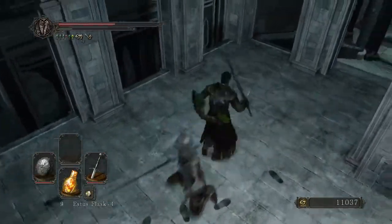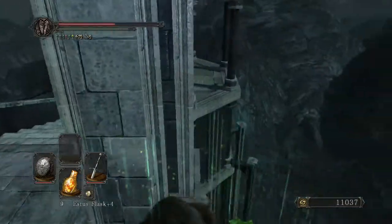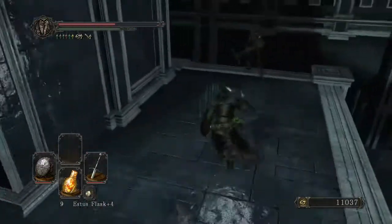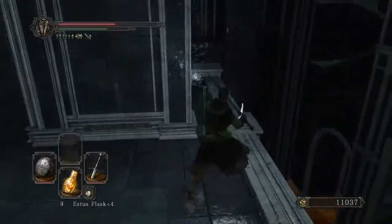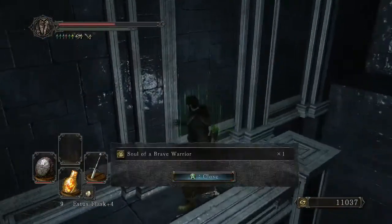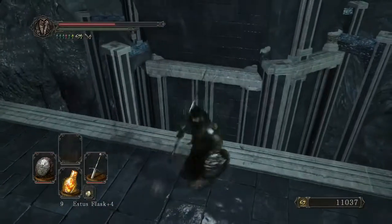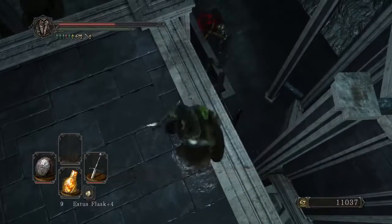Any weapon that has a backswing just makes me so happy. Completely caught that Royal Swordsman off guard — off the edge with you, I want your item. 5,000 souls, pretty nice. Tag that and head on down.